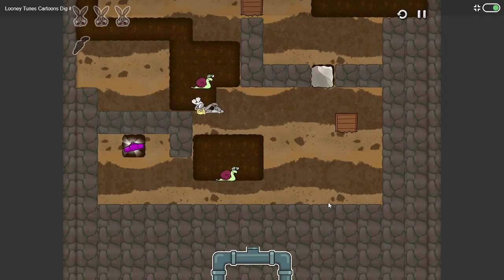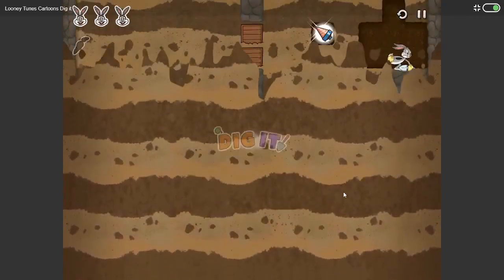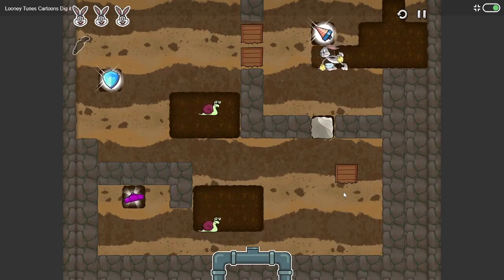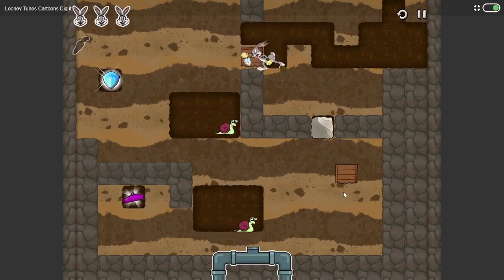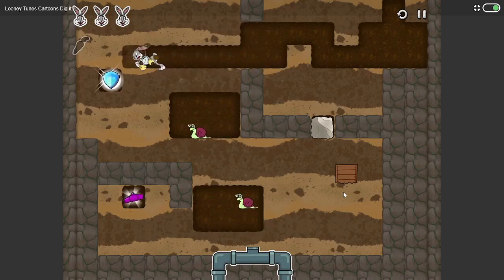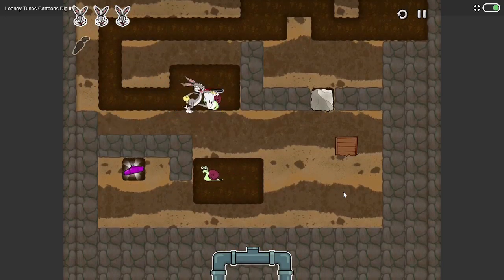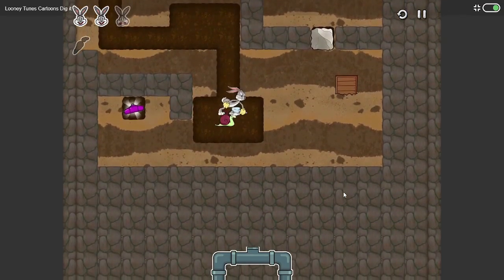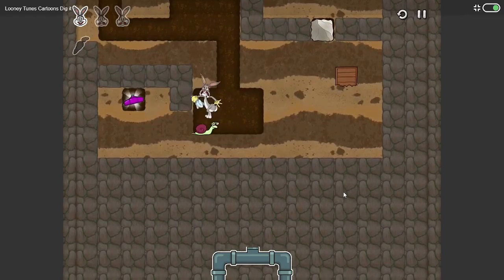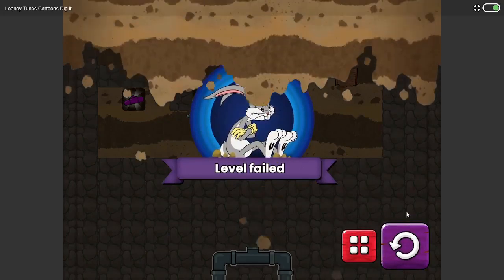Level failed — well that sucks. My carrot is hidden. You can't hit him — this sucks. You can only kill them sideways.